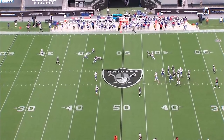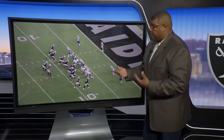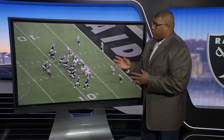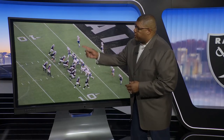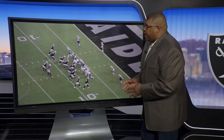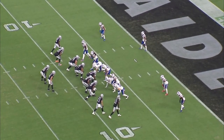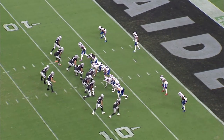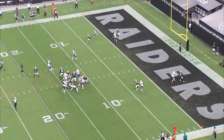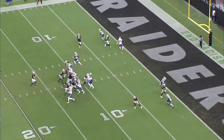This next play is fourth and one towards the end of the game — a time where you show the team that you keep fighting. Focus on the top of your screen because number 15, Nelson Aguilar, is going to run a corner route. Darren Waller is going to run the shallow route. It's a two-man route combination. The Raiders keep Josh Jacobs in to help protect. Derek waits to see Nelson come open in the end zone. As we watch the play, Darren Waller comes inside, Aguilar goes deep. Because of the slight hesitation by the corner, Derek's able to make the connection in the corner of the end zone. Touchdown Raiders.